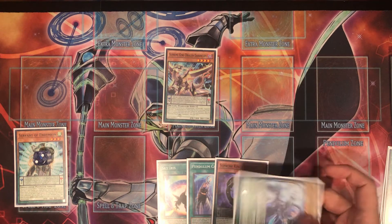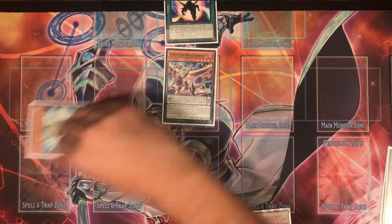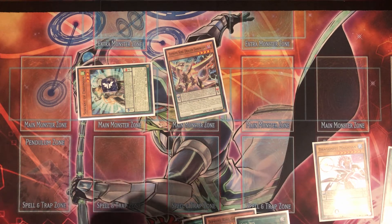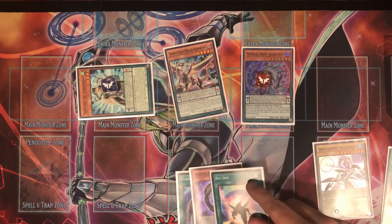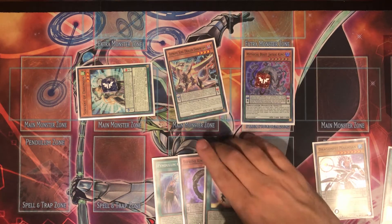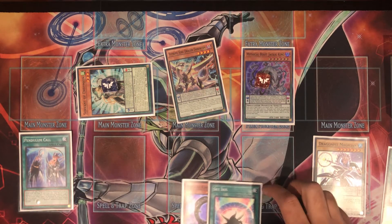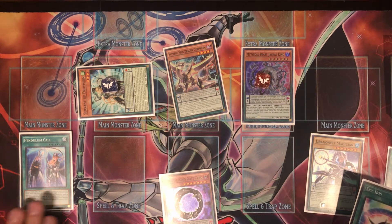I decide to scale Dragon Pit instead of activating Sky Iris. I scale Dragon Pit and Purple Poison. The reason I want the card in hand is to go for a rank 7 into Vortex Dragon and potentially a rank 8 if I discard off Romulus, but it doesn't work out here. We need to activate the scale before linking so we have the monster negate on board — otherwise our opponent could drop Nibiru after we link, which would be really bad.